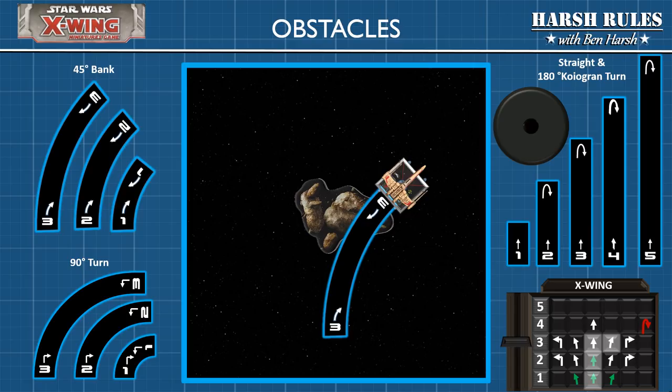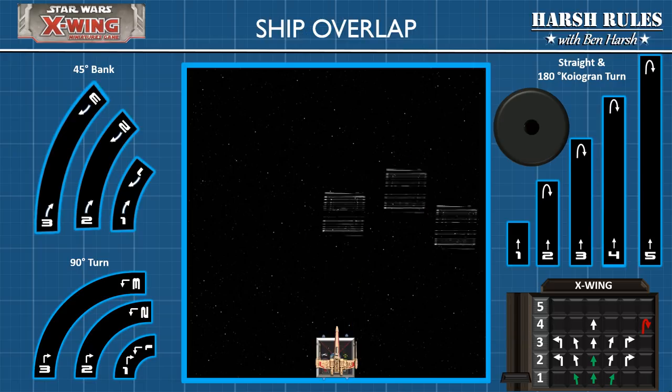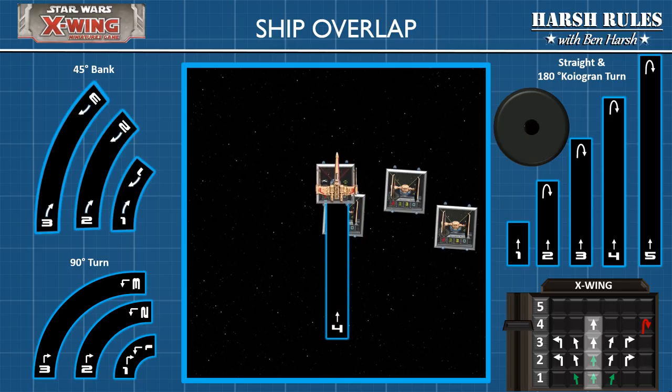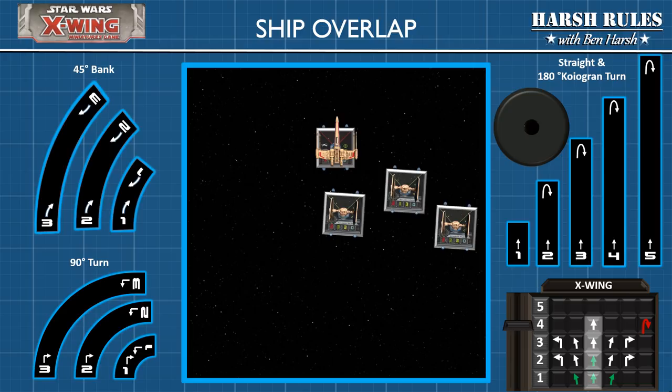So now that we have a potential collision on our hands, how do we handle this? Whenever a ship executes a maneuver at which either the maneuver template or the ship's base physically overlaps an obstacle token, execute the maneuver as normal but skip the perform action step. Next you're going to roll one attack dice, and the ship then suffers any damage or critical damage as a result of that roll. Now let's look at what happens when ships overlap. Normally ships can move through space occupied by other ships without penalty — it is assumed the ships have sufficient time and room to maneuver around other ships in 3D space. Basically, when completing a maneuver, as long as your ship's base moves past other ships' bases and ends its maneuver not touching another ship base, then it's fine.